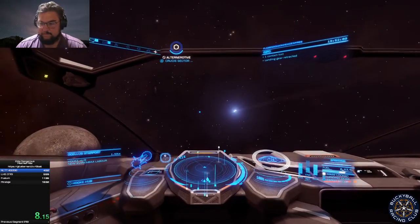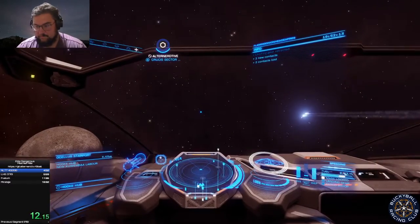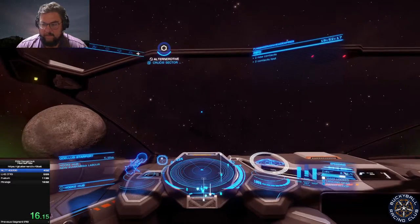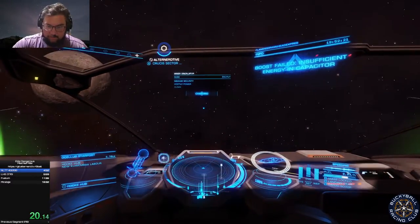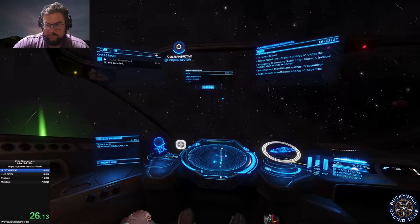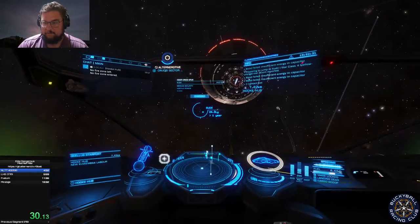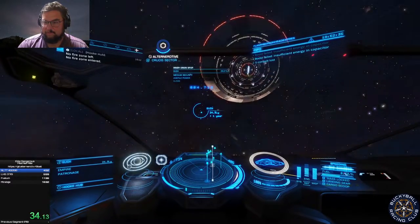So there was a race years ago called the Bucky Bubble, and somebody managed to plot a Bucky Ball with 60 points in the bubble, which was just absurd. But that also then took 60 bookmarks, and back then you only had 120 bookmarks, so it used up most of my bookmarks just doing the race.